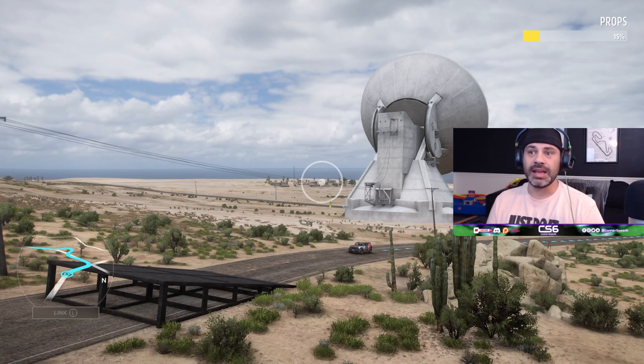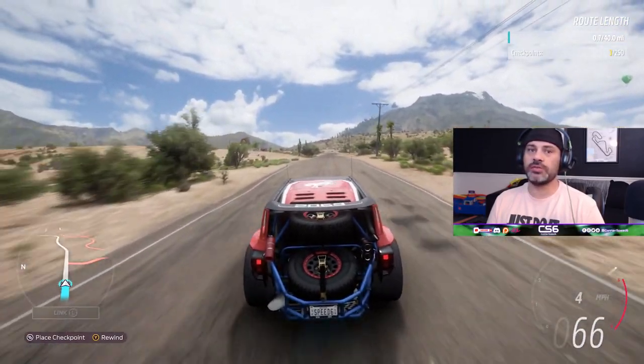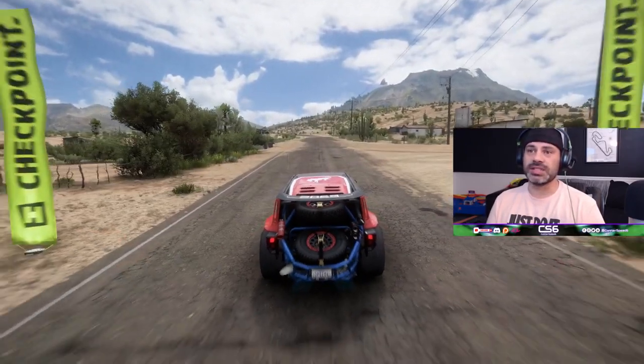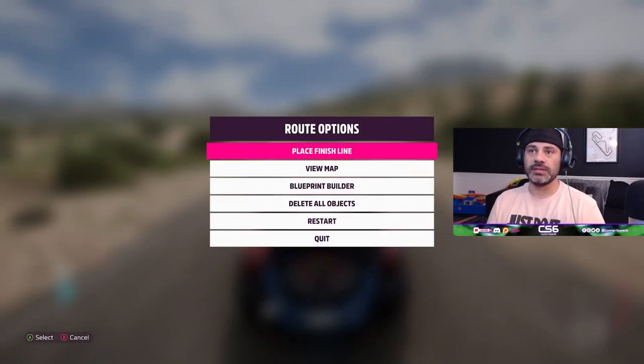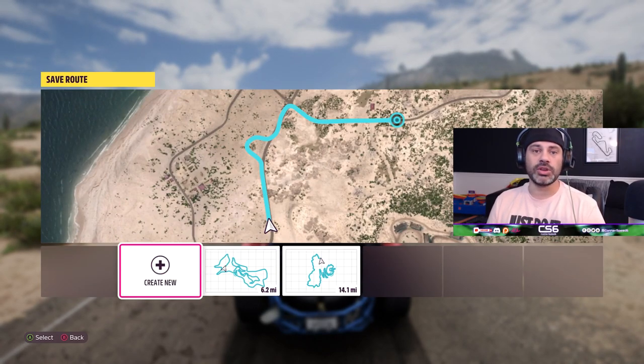Just like in the Horizon 4 route creator, once you've laid out your entire route design and all your checkpoints, you simply have to set a finish point. To do that, you just pause, place finish line, and it will ask you if that's what you'd like to do. Once you do that, it brings you here so you can actually save and name the route in your files. You can then create multiple events off of that same route - go back in at a later date and change vehicle type, rules, car class, drivatars, or turn it into a time trial event.